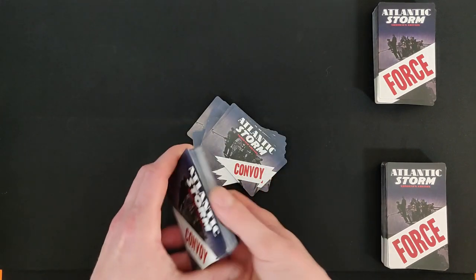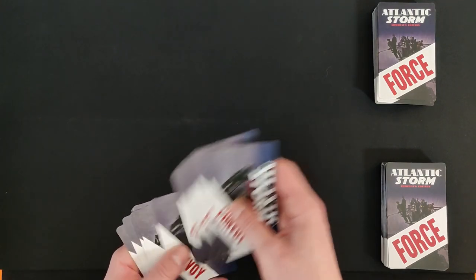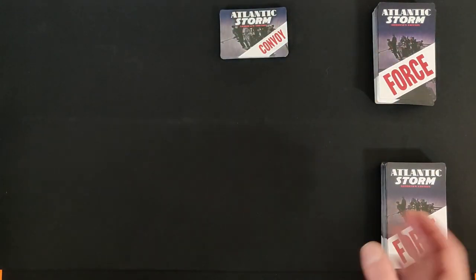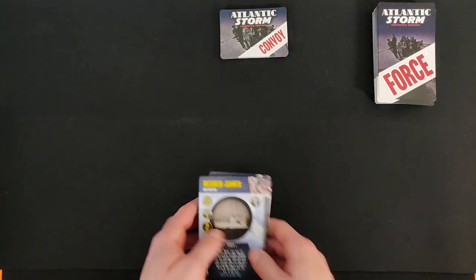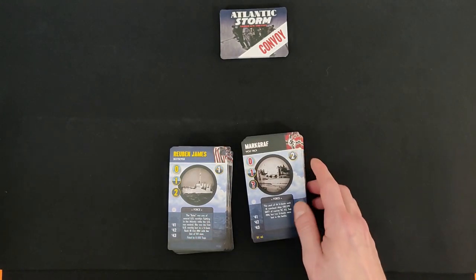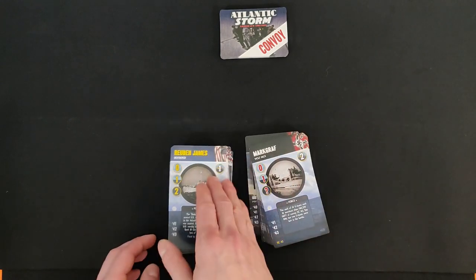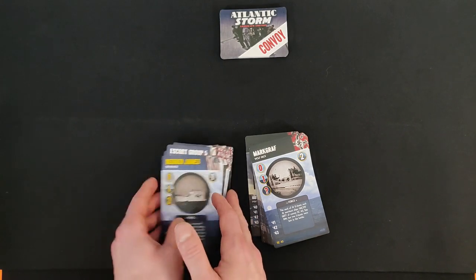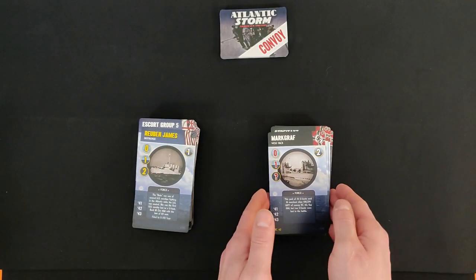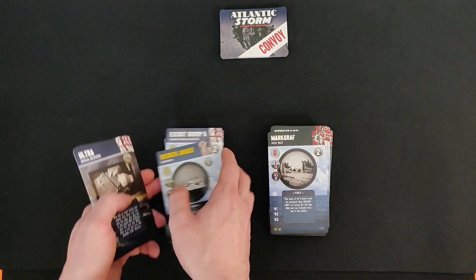So we have 17 random convoys set aside. Then we have our force cards, which are either for the Allies or for the Axis. The Axis ones can be Italian, German, or perhaps some other nation. The Allies can be Canadian, British, American, and so on. You separate these into one Ally deck and one Axis deck.